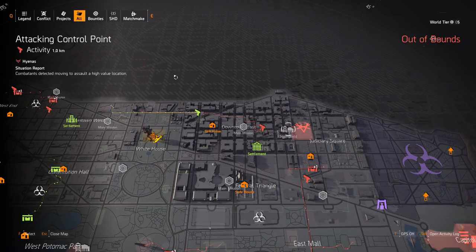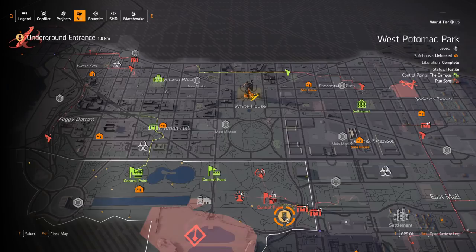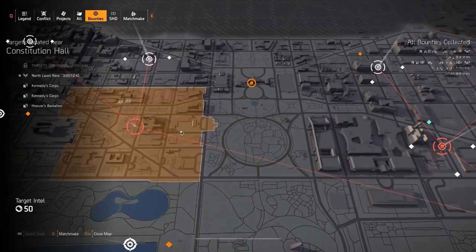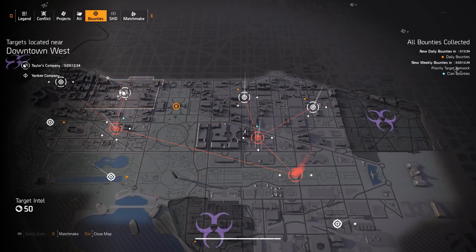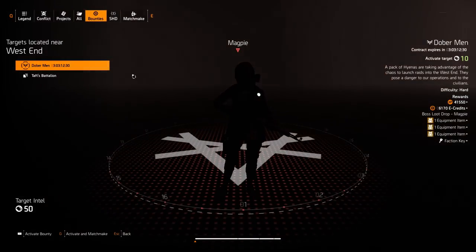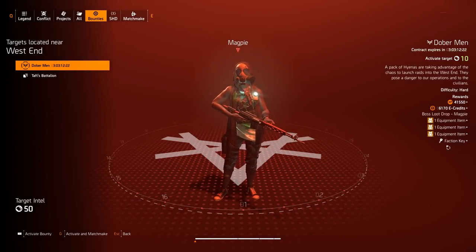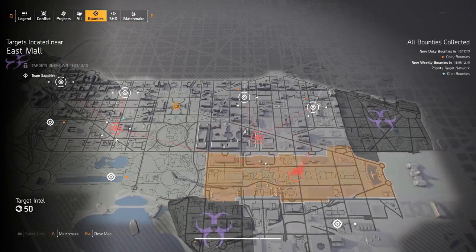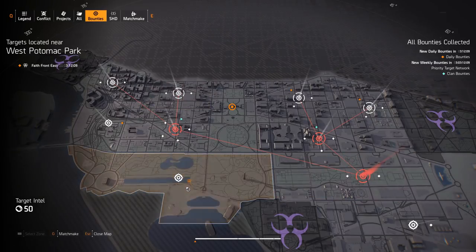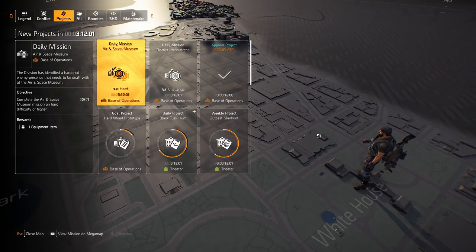Before we open any hyena boxes, we're going to have to farm for keys. You can farm for keys in a couple of ways: you can go into sewers and open little boxes on the walls to get keys, or you can do bounties — just defeat hyena bosses. Here's a hyena boss: if you defeat her you will get one key. This is probably the most optimal way since you get a key and nice loot to gear yourself out.